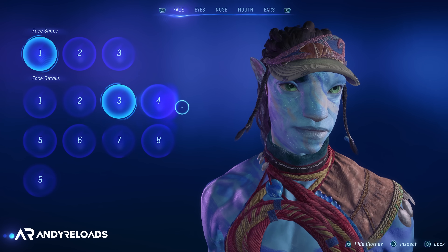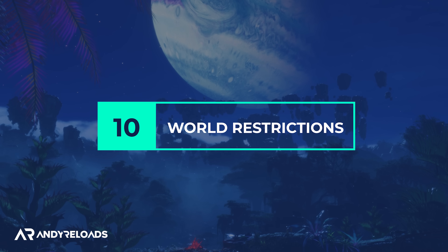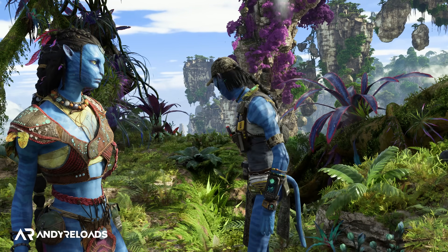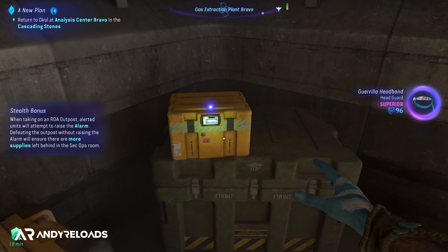Thanks to Ubisoft for sending me a review code so I could get this guide out to you swiftly. Let's first cover some basics, starting with game length. It took me approximately 25 hours to finish the main story at an average pace, with an additional 20-plus hours to complete all the side activities and collectibles, though some of you will be quicker.